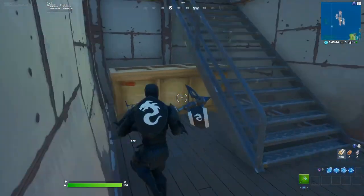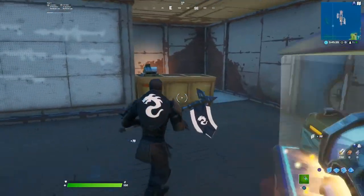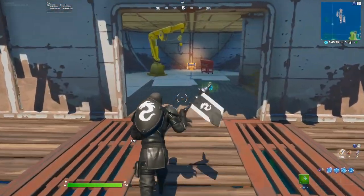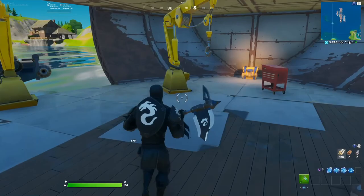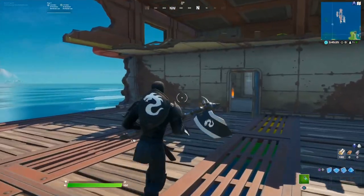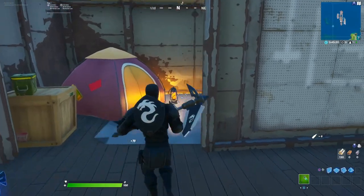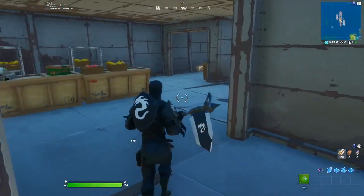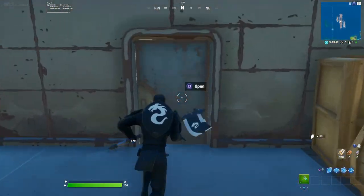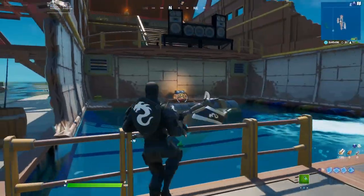Let's go downstairs to the back area where the boat used to be. There's another chest, another chest, another one over here. We got some minis. Where the henchman chest used to be, now it's just a regular chest.